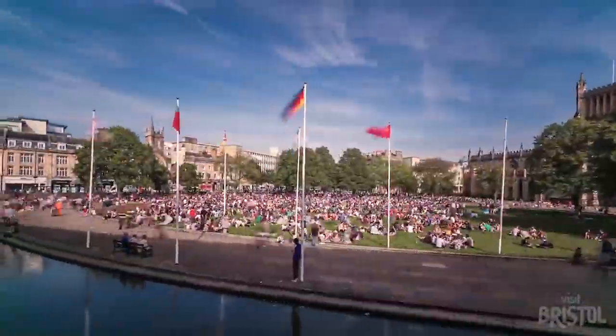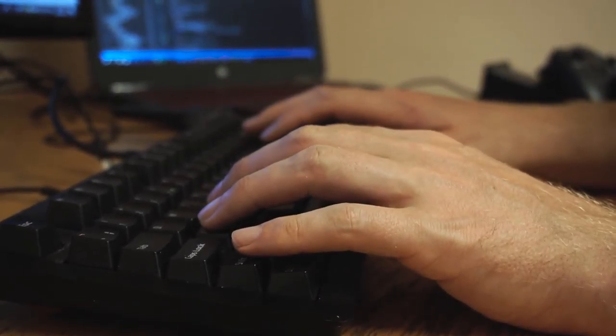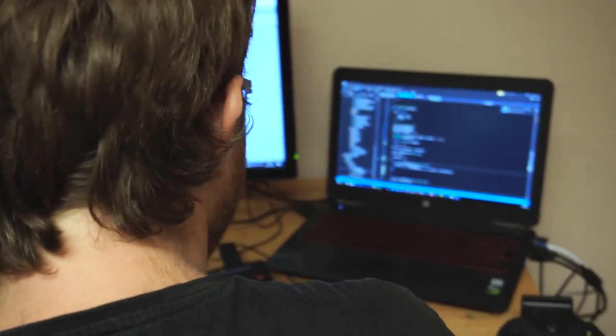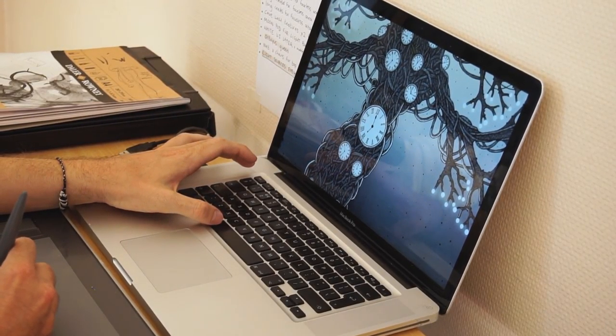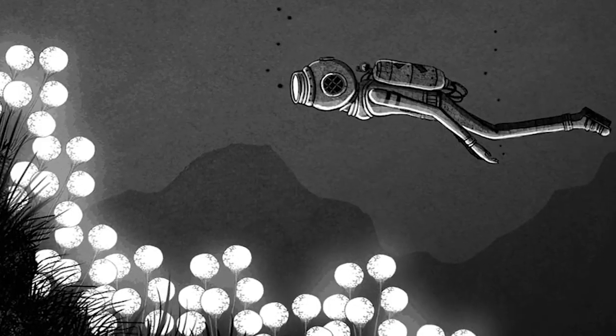When we first met, we were living in different cities and we worked on this game remotely. A lot of the back and forth was happening via Discord and other text chat. We were looking for an opportunity to work together in the same room, and we saw the Stugan application — seven weeks in a beautiful cottage in the woods where we could work together, and that's why we applied. It's been great to bat ideas off each other much quicker and experiment a lot more, progressing the game exponentially compared to what we had back home.